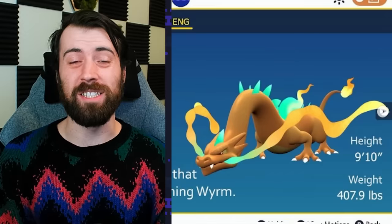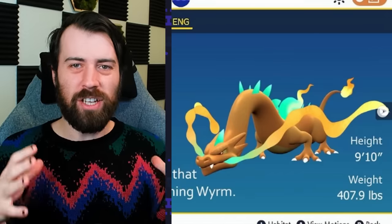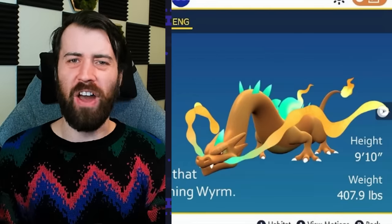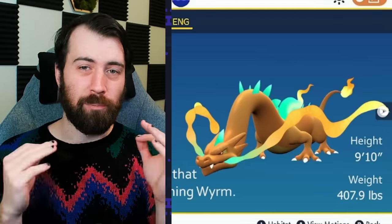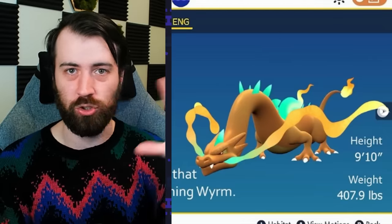You guys know I couldn't do another one of these videos without a Paradox Charizard, right? This one's called Burning Worm and it's by Bulby Boy, and this one is probably the most unique I've seen thus far. Giving Charizard an Eastern Dragon form is just perfection. It also incorporates aspects of Mega Charizard X, which I love. This form is a slam dunk on all accounts — Bulby Boy absolutely killed it and it is one of the most epic designs I've seen out of this whole trend.